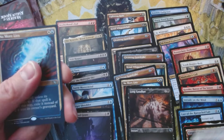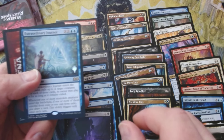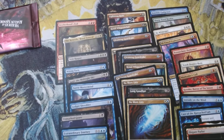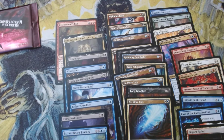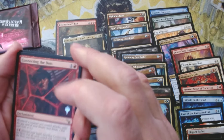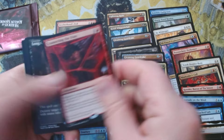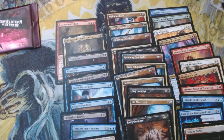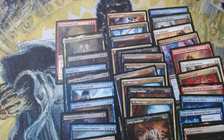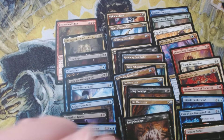We've got Assemble the Players — very fun card, I've been playing it in Standard a lot and it's been whiffing. Maybe we can turn that luck around this weekend when I play it again in my dummy deck. Connecting the Dots — a lot of people are trying to build with that — yet another Long Goodbye, and a Mishra's Foundry. One more regular pack and then we bust into the foil packs, that's where the Ledger Shredder is, right in those foil packs.